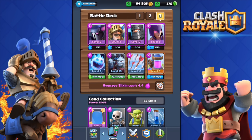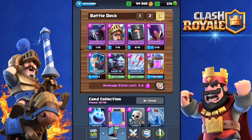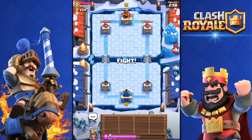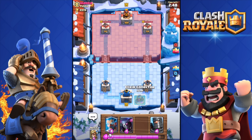I'm going to switch out the Ice Spirit. The average elixir cost with the Ice Spirit is 4.4, but if you use the Ice Wizard it becomes 4.6. Even if you don't have the Ice Wizard, the Ice Spirit works just as well — but it is definitely better with the Ice Wizard. Let's go do a battle. We're up against Manka, level 9. I'll drop the Collector over there.